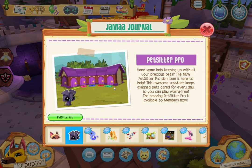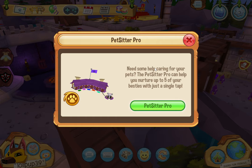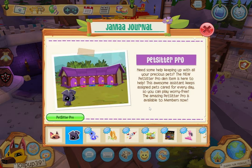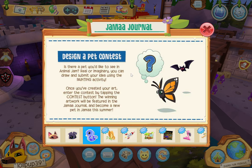Pet Sitter Pro! Need some help keeping up with all your precious pets? The new Pet Sitter Pro den item is here to help. This awesome assistant keeps your science pets cared for every day, so you can play worry-free. The Pet Sitter Pro is available to members. 300 Sapphires? I have to get that bundle, but this I will get, I promise.